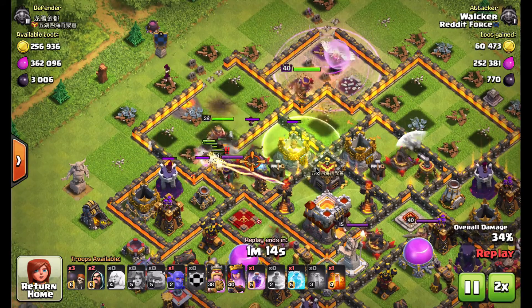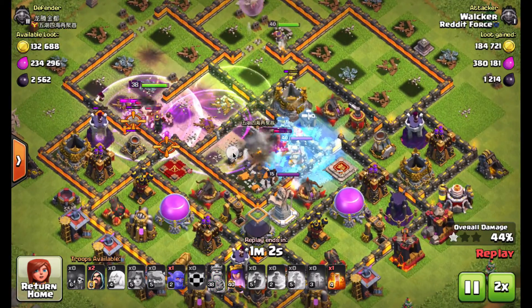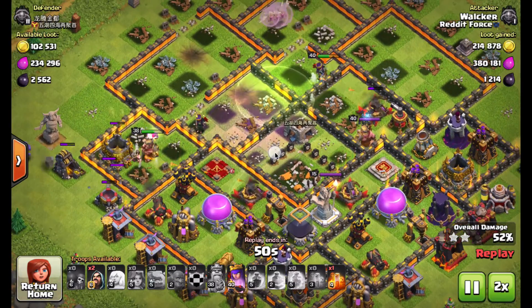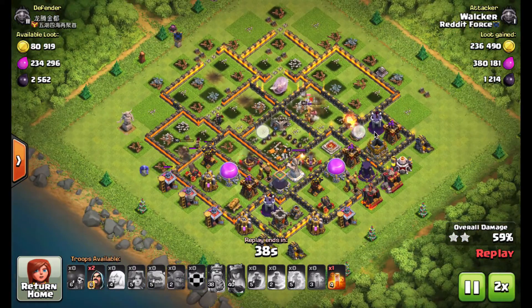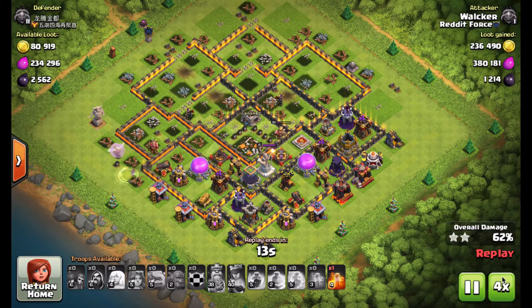One other cool thing he does here — he used the interior core heroes to drag the valks through the wall. Once they're grouped up like that, there's nothing to stop them from breaking their way through. Then that last jump gets them into the core to take out the remaining infernos and everything else. Just an absolute beast of an attack considering you only have 30 seconds to plan. We were going for the two-star as the exercise, and he was just able to wreck this max base.